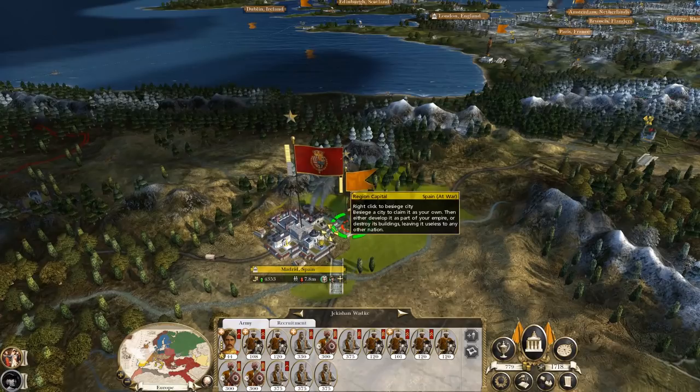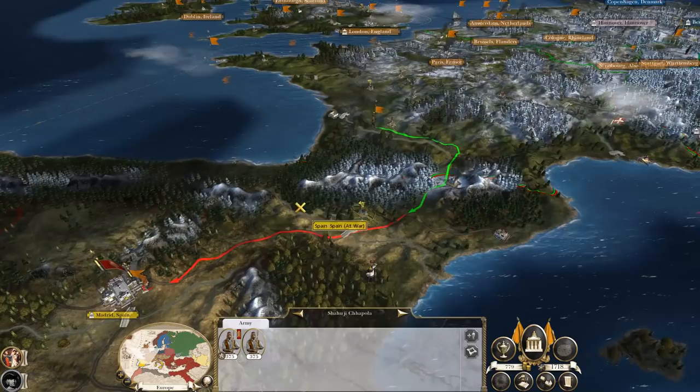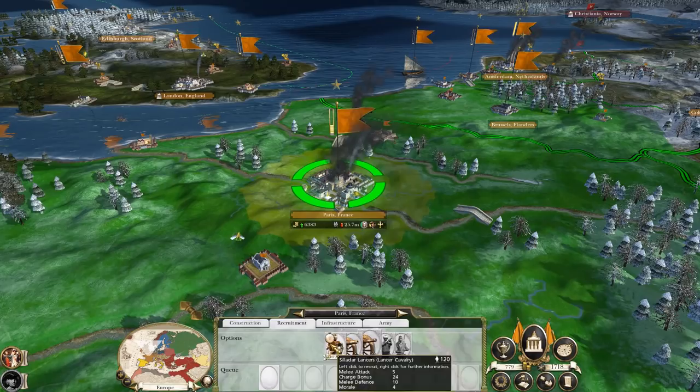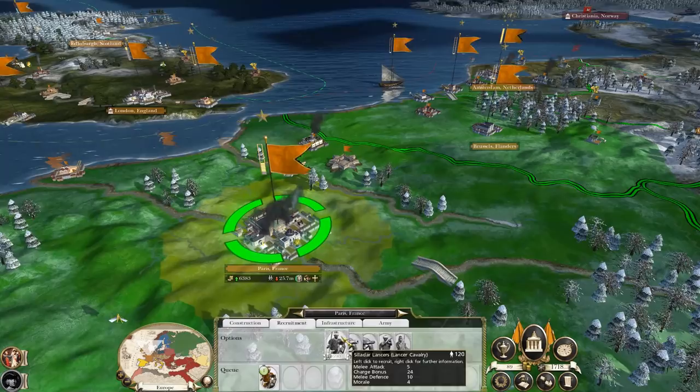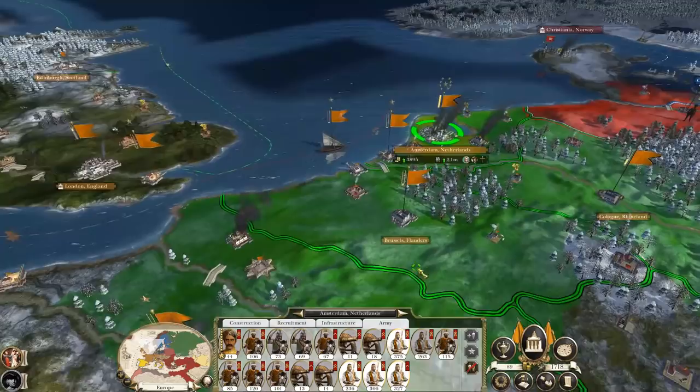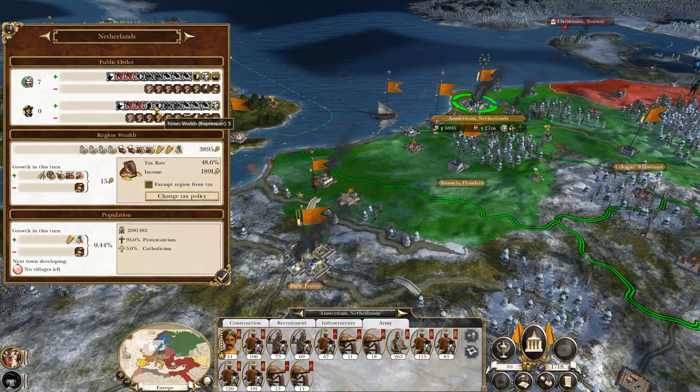My forces arrive in Spain after some uneventful turns and find a half-stack guarding Madrid but no sign of any other forces. I move to besiege but ran out of movement points right in front of it. Meanwhile, Savoy has built a new army and appears to be going for Paris. I would build infantry to defend, but I've reached the cap — you can only have 12 infantry units — so from now on we'll rely even more on cavalry for any new armies.